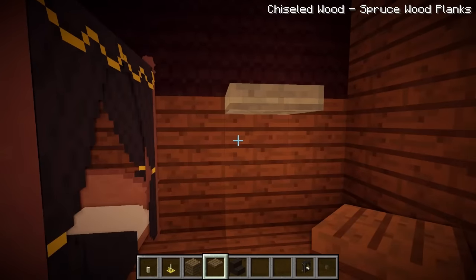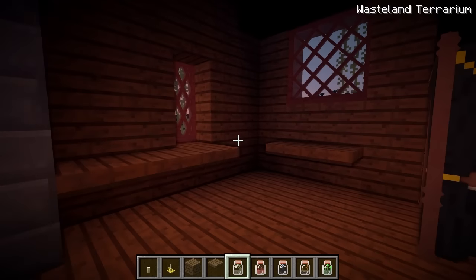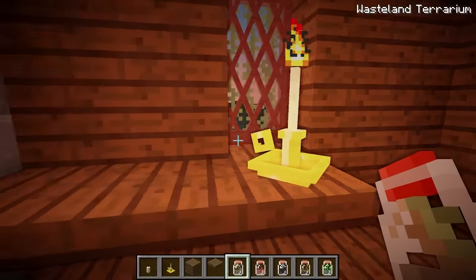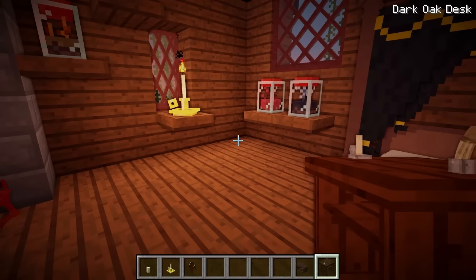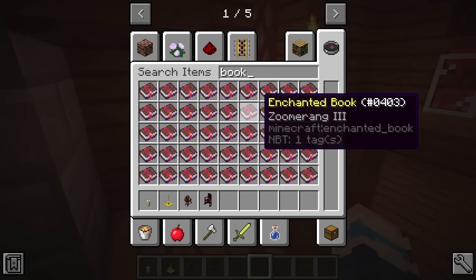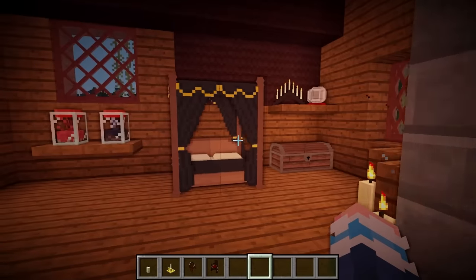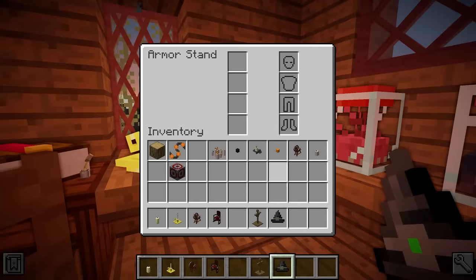And I think we need some more shelves in here, and on those shelves we will have some terrariums! So we'll get the ender one, the death bloom one, maybe a dead terrarium, wasteland - anything that sounds deadly to be honest. Every good witch has a spinning wheel in her room. And let's get this writing desk over here - I could put an enchanted book on there. That is a thick book! There's one final thing I need to add up here, and that is an armour stand with a witch hat. Ta-da!